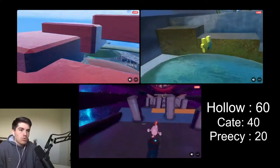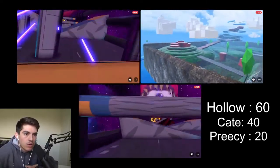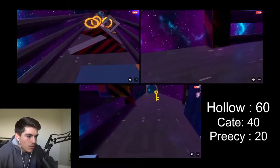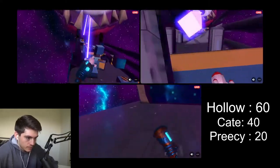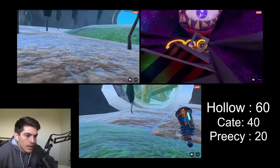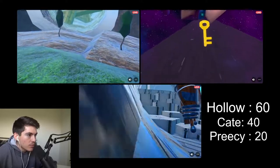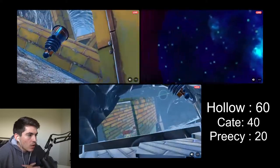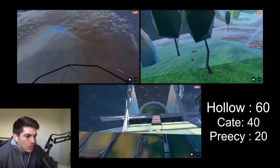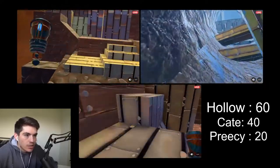Your left hand is also what you use for recovery jumps from the blue crystals, so they don't even have that. They're literally just relying on the rocket in the right hand. Precy is doing well — he looks like the furthest ahead, getting through the giant eyeball laser section. He's through! Kate is close behind with Hollow bringing up the rear. Hollow won Challenge 1, but maybe Precy is the speed run expert. He's currently in the lead with Kate entering Sky Castle on level two.